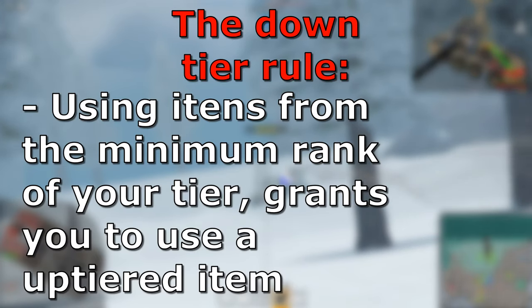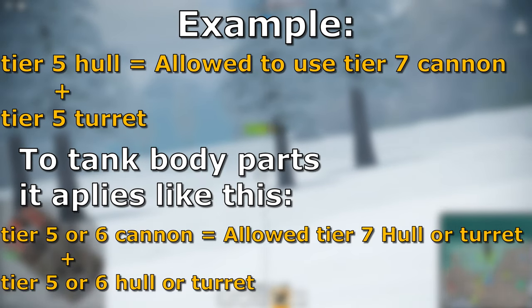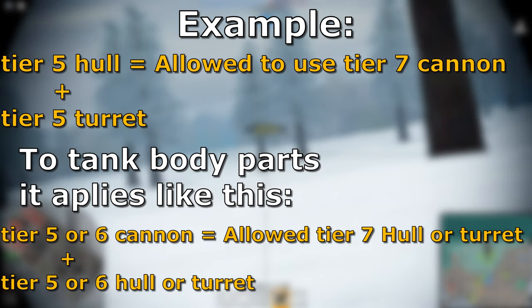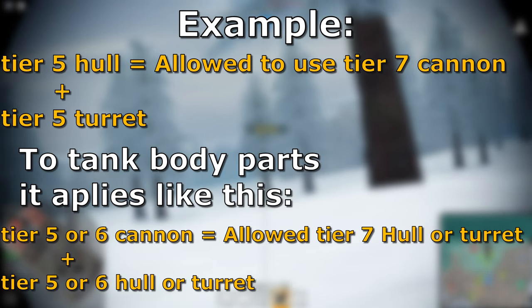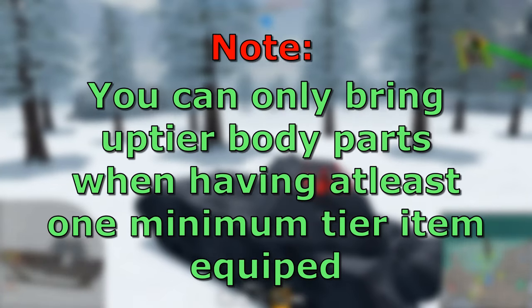When I say abusing the system, I don't mean money hacks or wall hacks — I mean tank parts. You can literally bring equipment that from a tier above would be mid, but in your tier can be the most devastating weapon of them all. The rule is: if you are carrying items from the minimum rank of your tier, let's take tier 5-6 as an example — if you assemble a tank with parts from tier 5, you can bring either a cannon, a hull, or a turret from one tier above, which is tier 7. You can also combine a high tier hull with a tier 5 turret and a tier 6 cannon — the possibilities are endless. So abuse the system. Get better equipment than the others on your tier. Be a menace to society.